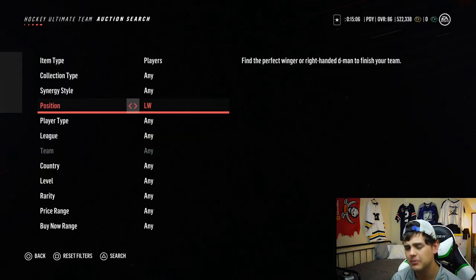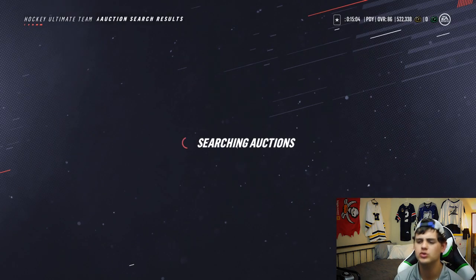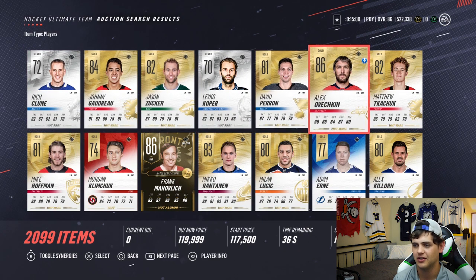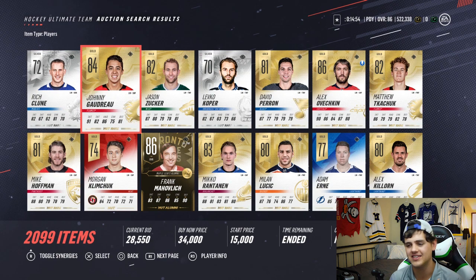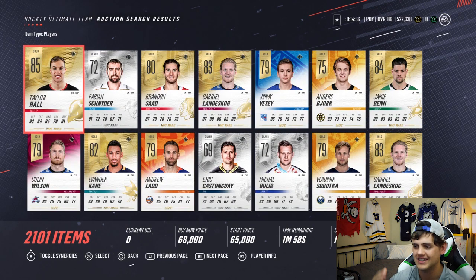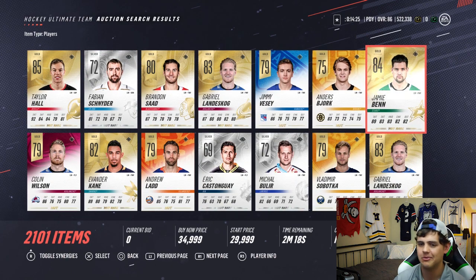It's time to figure out who's gonna be setting Stamkos up for those one-timers. Who's gonna be helping these centers on the left wing? Is it Alexander Ovechkin? Johnny Gaudreau actually has better hands than Ovi - no duplications here. Johnny Hockey with 86 hands is gonna be the first left winger. For the next one, it's gonna be Jamie Benn with 83 hands or Taylor Hall - Taylor Hall has 84 hands and is gonna be the next winger.